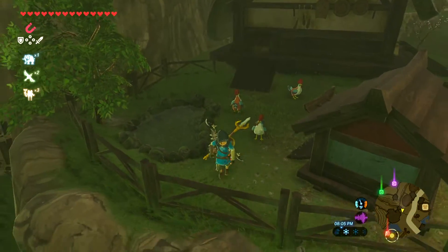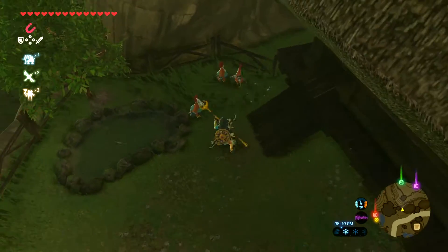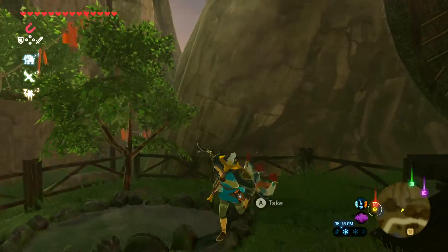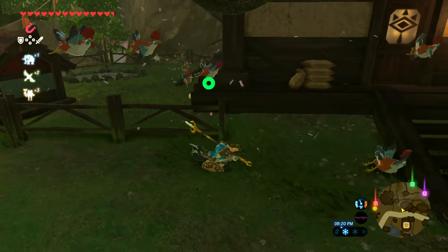So basically, the way this Easter egg works is if you take out any sort of weapon and hit these chickens in Kakariko Village multiple times, they'll get angry and they'll swarm you like you're seeing here. Sometimes they'll drop eggs, but if you hit them enough times, they'll get enraged and then swarm you. Let me show you what it's like without me talking over it, just the game sound.